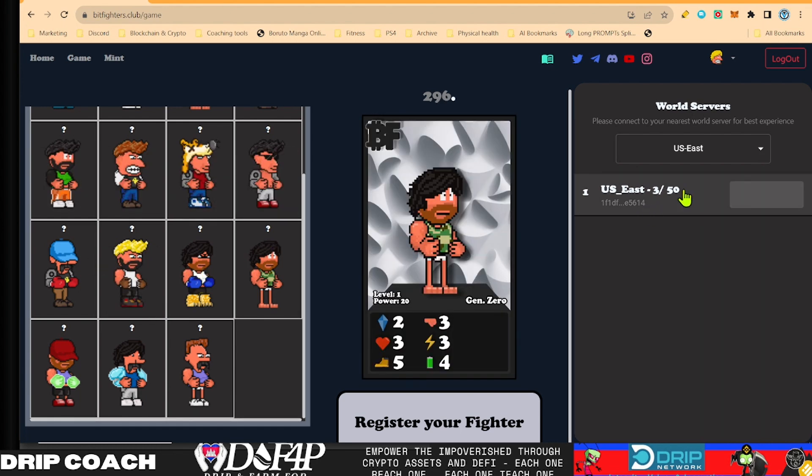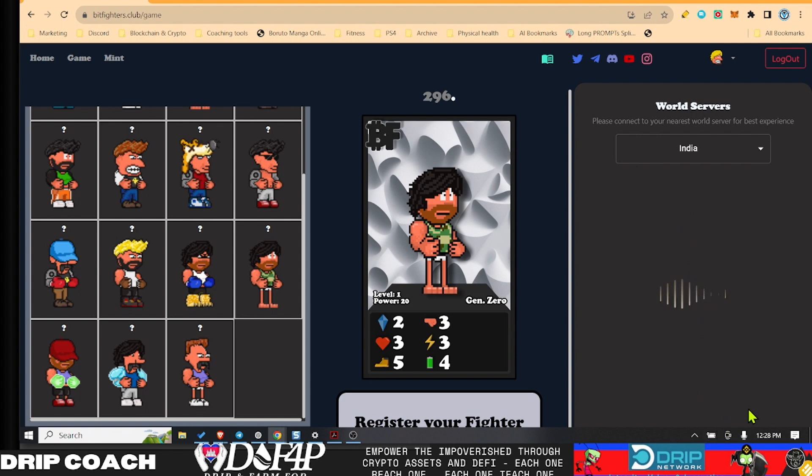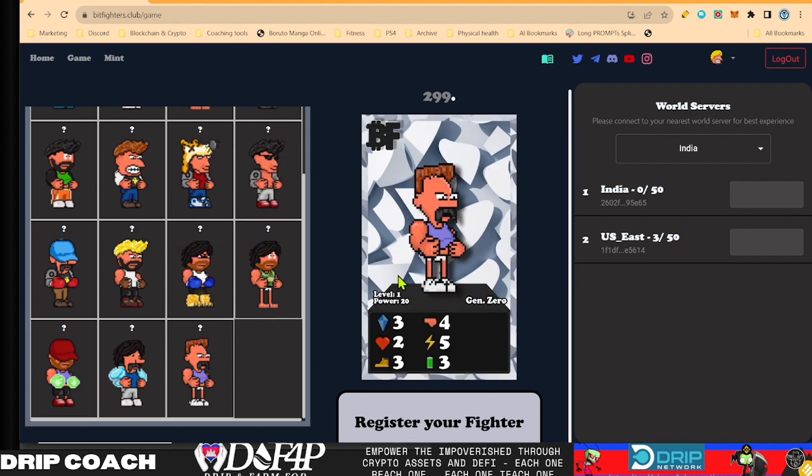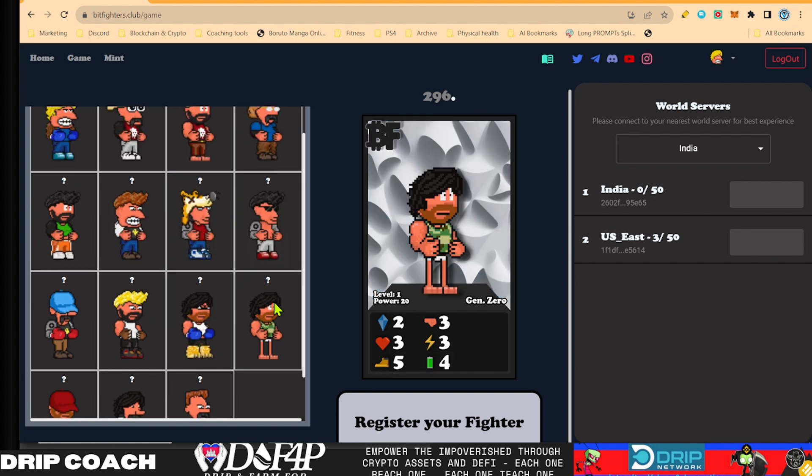I see there are three people in the East server and probably none in India — nope, none at all. So I'll probably try to jump in here with sticks. Both these guys need some pants, man — they got no legs. They skip leg day, bro. Come on. Let's try out Sticks.